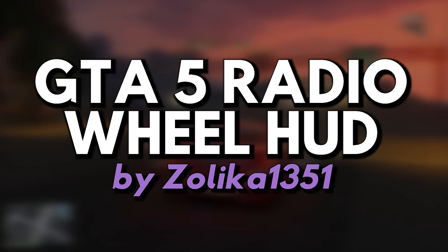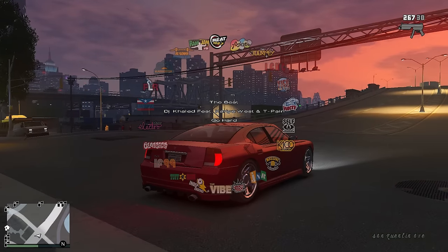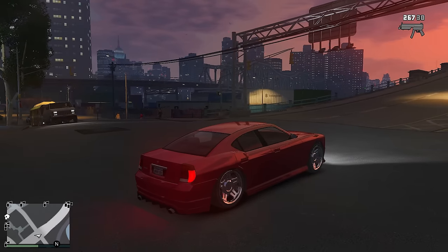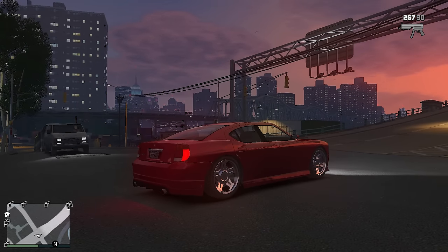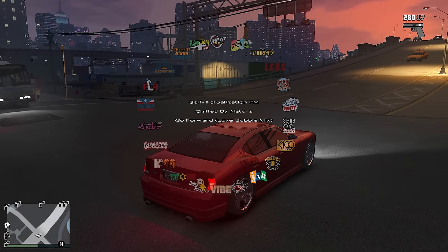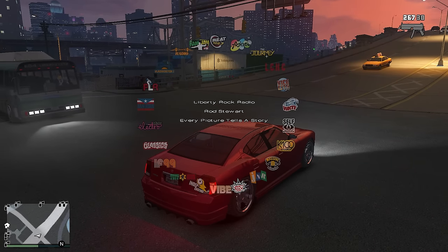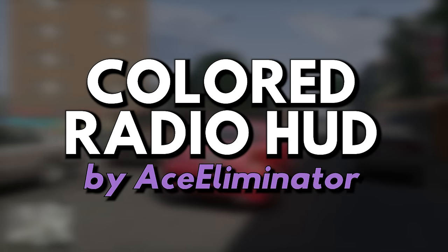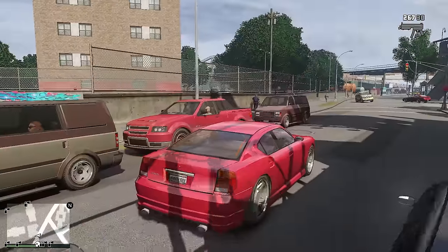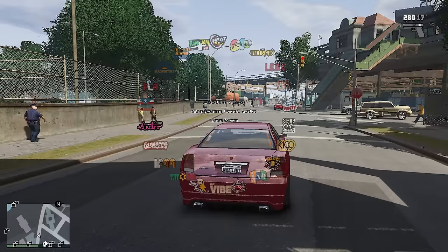Mod number six: GTA 5 Radio Wheel HUD by Zalika1351. This HUD mod allows you to switch radio stations using a wheel, exactly like GTA 5 has it. A cool feature is that the radio station's logo and name, as well as the currently playing song's name and artist, appear at the center of the screen when selecting a station. Mod number seven: Colored Radio HUD by Ace Eliminator. This shakes hands with the radio wheel mod by making radio station logos colored, instead of the black and white of original GTA 4.